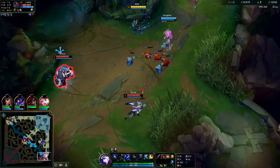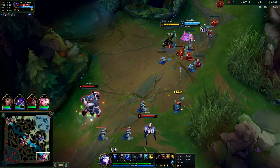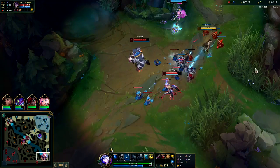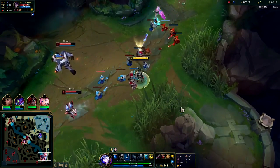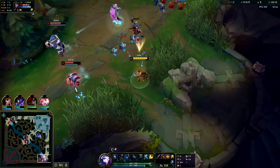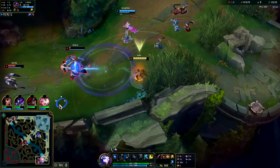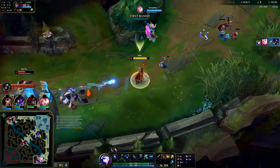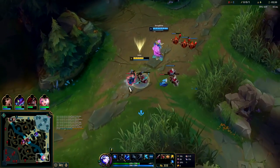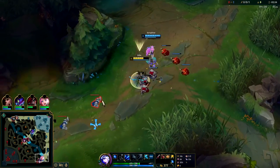Melee supports are weak level one for the most part. Blitz is scary, Thresh is scary, Pyke is a little scary when their hook is ready, but an Alistar can't do anything. We outrange their ADC and we have a ranged support, so abuse them as much as you can before they're level two. I flashed for it — didn't think Seraphine's auto was going to finish him, but it did. They went super aggressive and ran Exhaust and Ignite.